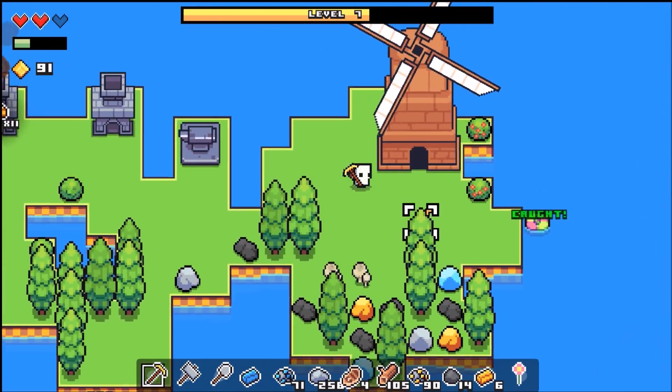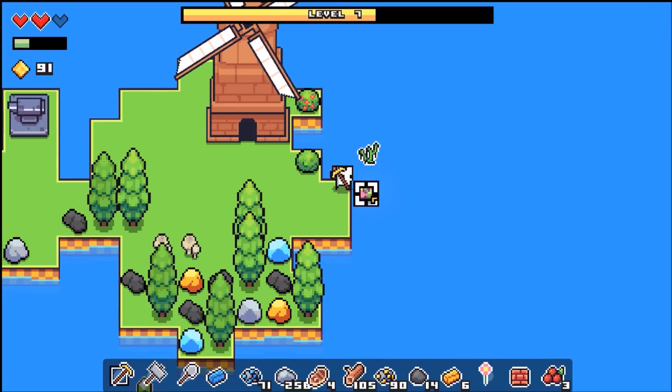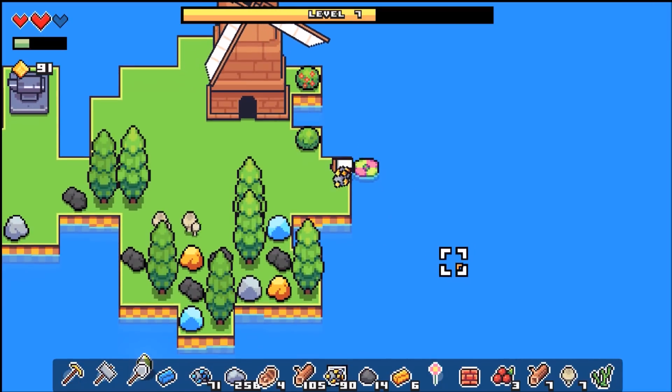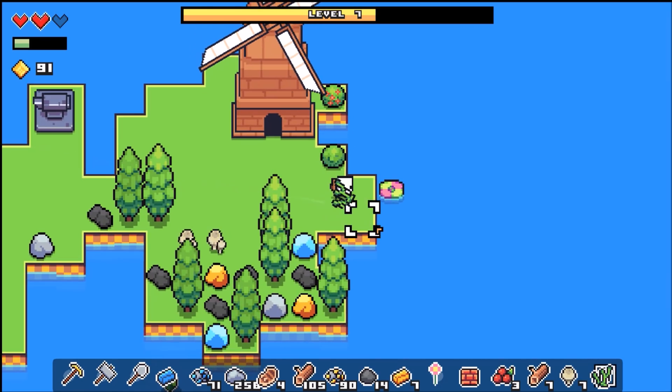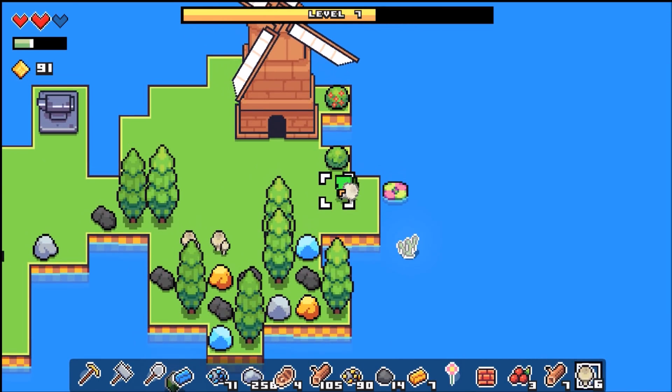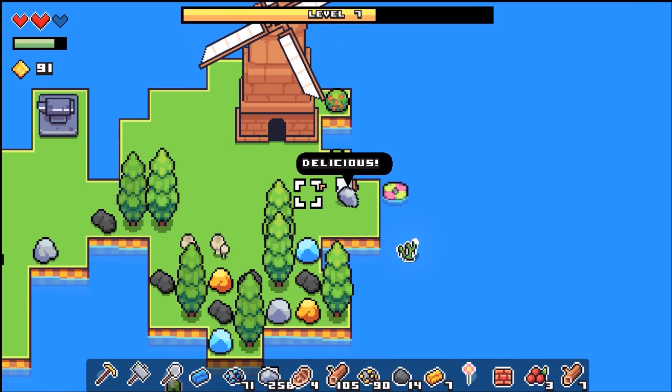Okay, so we gotta get some more — there's some bushes over here. I wish I could get this bush but I can't. Oh, what's that — seaweed? What am I supposed to do with that? Can I eat it? No. Get out of here. I can eat mushrooms? Oh, I can eat mushrooms! Why couldn't I eat them before? I was eating them before — I just forgot about them.